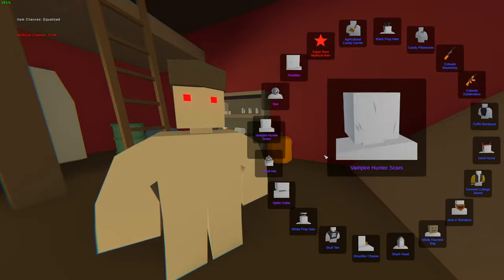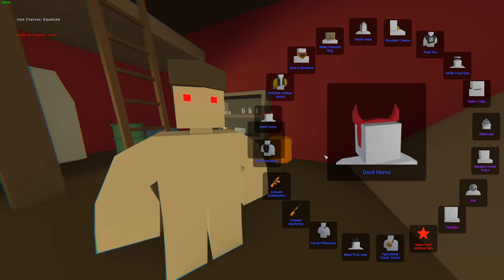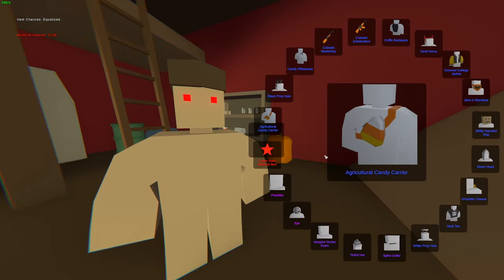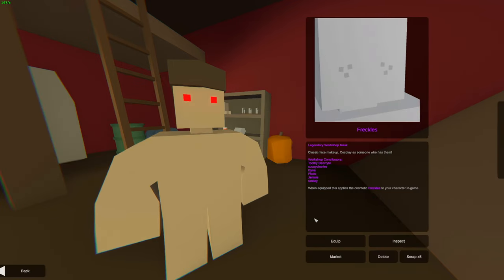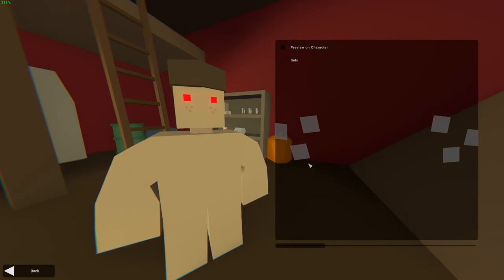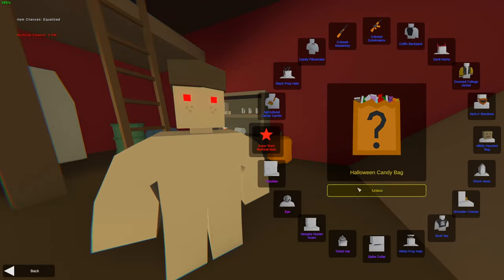And the first skin we're going to get — very close to a mythical — we're going to get ourselves the Freckles. Let's see what the Freckles actually look like. Oh, that's what it looks like. Oh wait — oh, you can actually preview on character. That's a new update as well, I actually did not know that. That is actually really cool. Very nice.